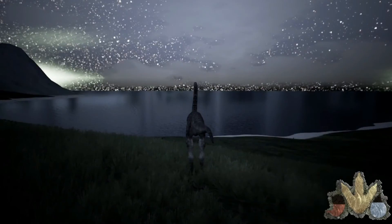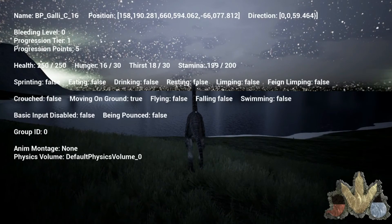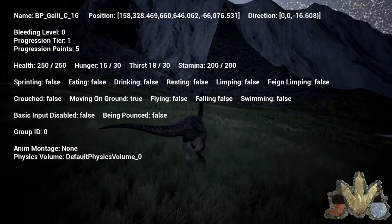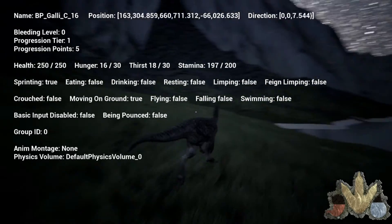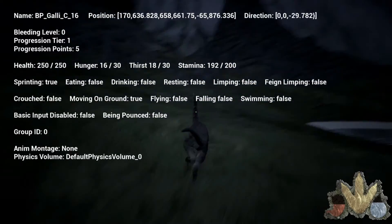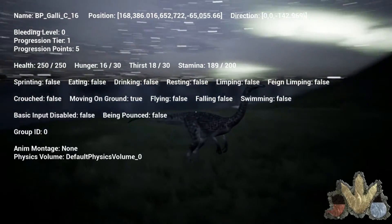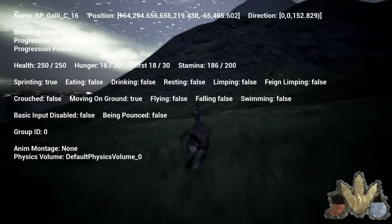This one's the Galley. The herbivores got a buff — the Gallimimus is still 250 HP, but I think... is it faster? Maybe, I don't know. But yeah, I'm gonna make another video about the damage they do later on.